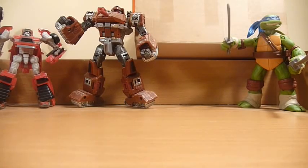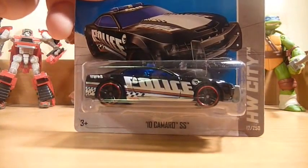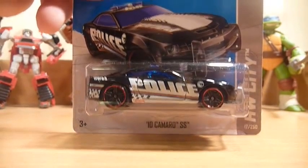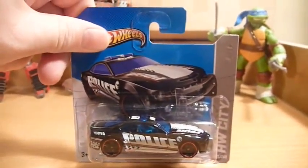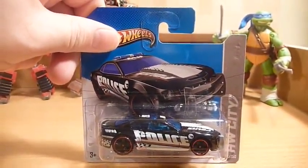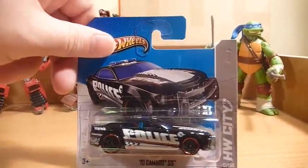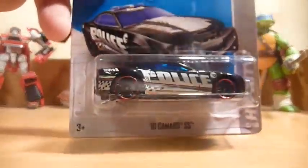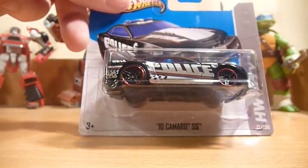The international cards seem to be out of alignment with their treasure hunts — you get G case cards with like the H case treasure hunt, and B case cards with the C case treasure hunt. Speaking of C case treasure hunt, my first short card 10 Camaro SS. This is on the international short card as opposed to the European short card, so I'm very happy to begin my collection of short card police Camaro SS's.